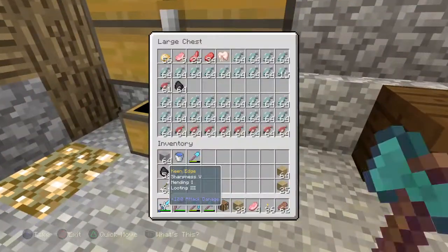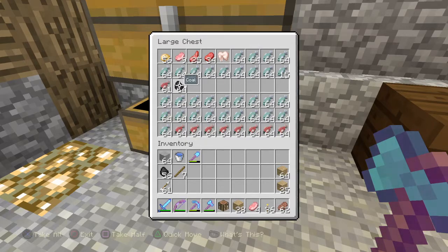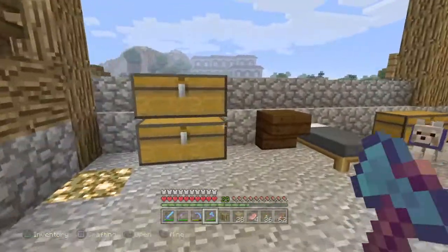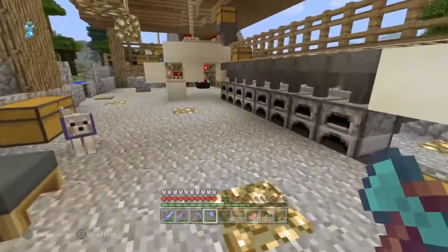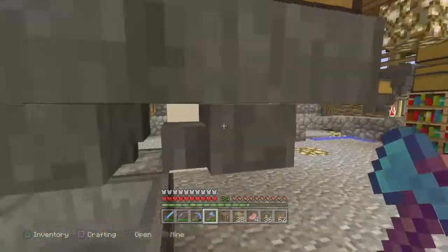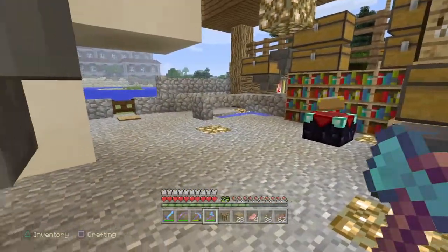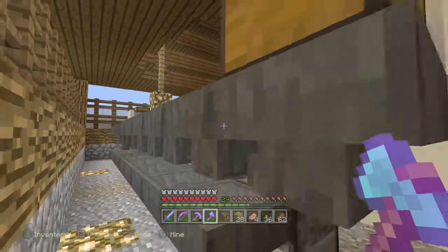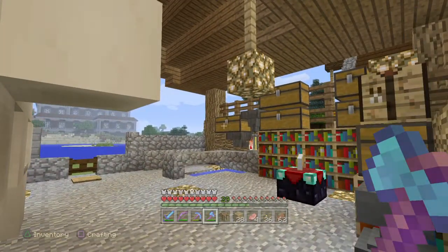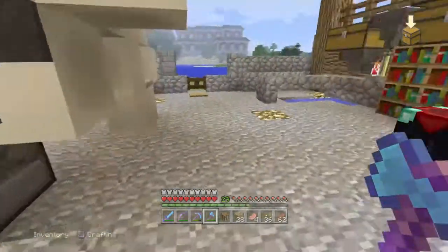Everything here is items waiting to smelt, and I have coal in here as well. The amount of food we have right now is insane — that fish farm has gone nuts. What I want to use for fuel is blaze rods. Since we have that new blaze rod farm, blaze rods would be the ultimate fuel source for this system — we should be able to get massive amounts of blaze rods.